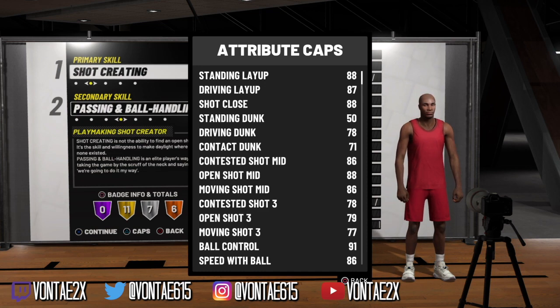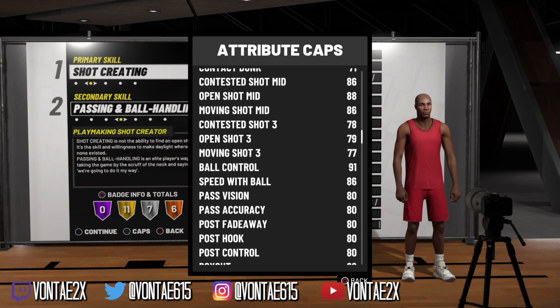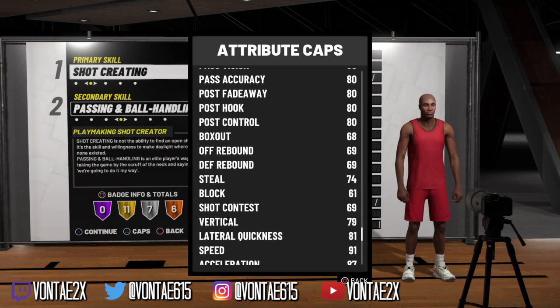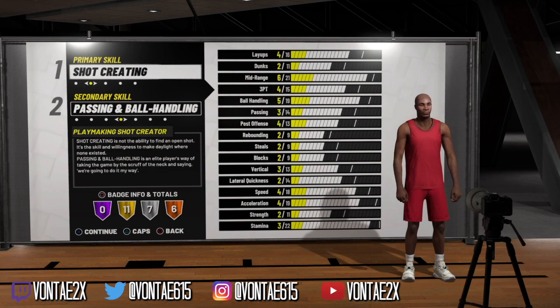The attributes on the Shot Creator Playmaker are better — layup and dunking are better, mid-range is way better, and the three is only one below the Play Sharp. So if anybody is talking about this build not being able to shoot, it's not the build, it's you. Ball control is 91, speed and acceleration are 91 and 87. The only big difference is the speed with ball.